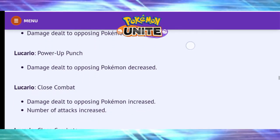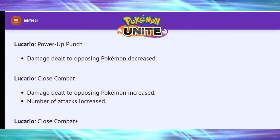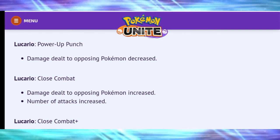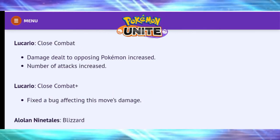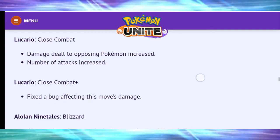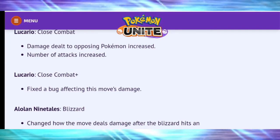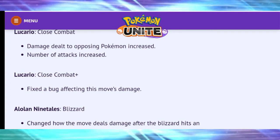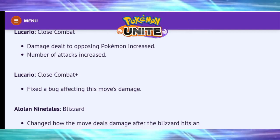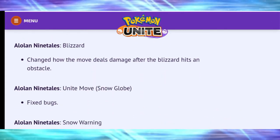Lucario: Power-Up Punch damage to opposing Pokémon decreased, but Close Combat damage to opposing Pokémon increased with number of attacks increased and a bug fix applied. So Lucario hasn't had the hardest nerf — if you're an Extreme Speed player it won't hurt you at all. It only hurts Power-Up Punch players a little. Extreme Speed Lucario is still incredibly effective as we saw in the TTV tournament finals.